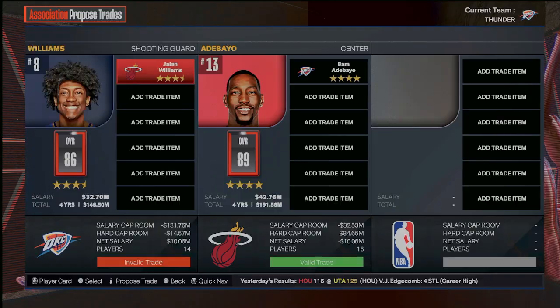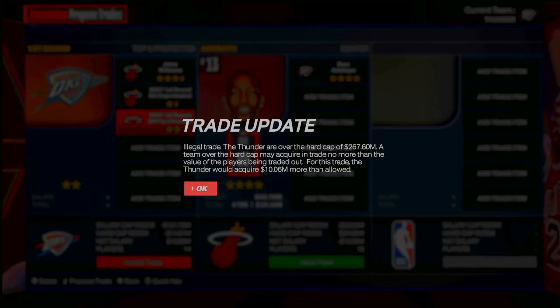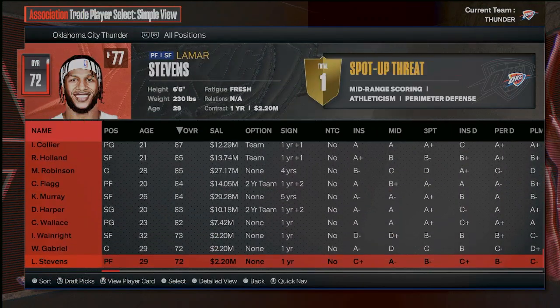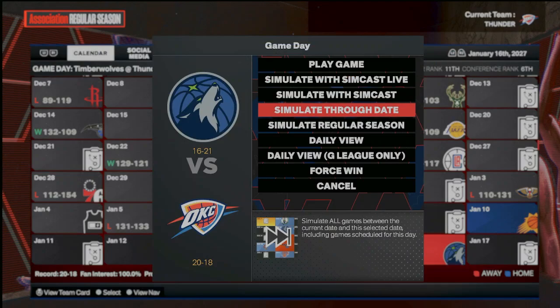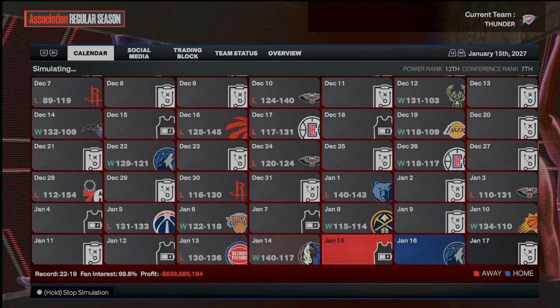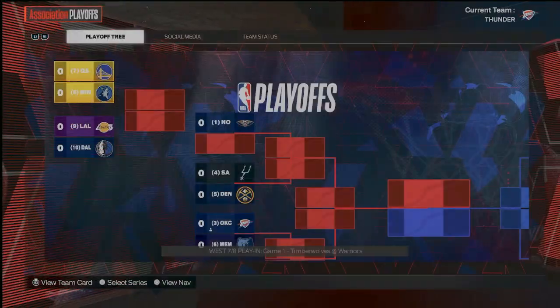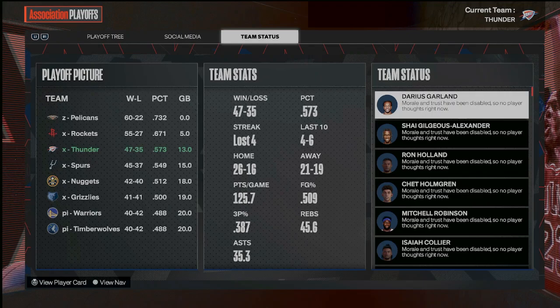Y'all give me Bam, I'll give y'all J-Dub, and I'll give y'all like a first, maybe two firsts. We got to make up $10 million — I can't even really do that. I think the center trade thing might not really happen. I guess we'll just see how the year goes and try to rely on player progression to carry us through. This might be a lot harder than I thought — I've been saying that a lot in this video, but I really underestimated this. We did finish the season as the three seed with 47 wins. I'm not very hopeful for the playoffs though.